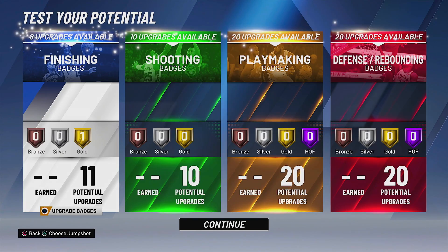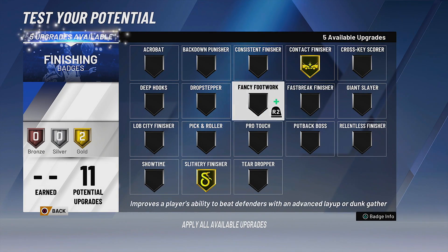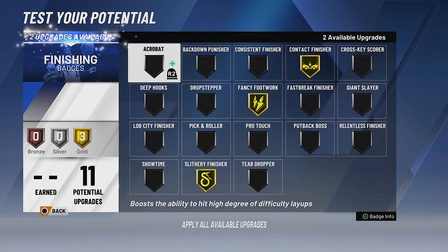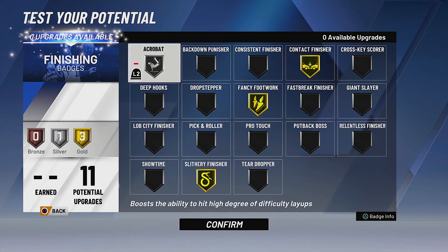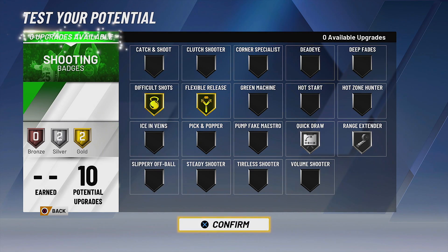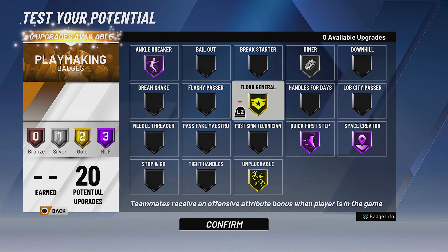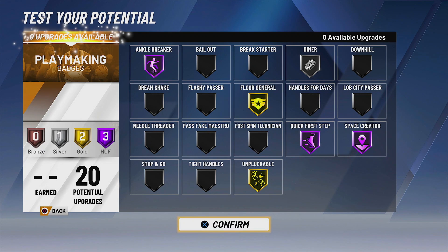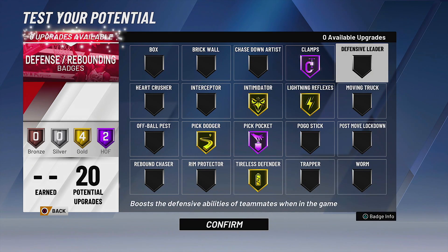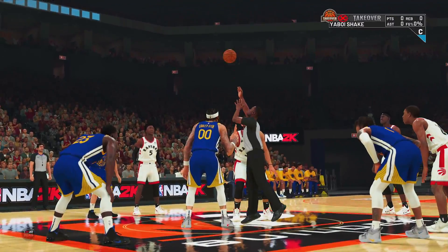I'm going with the Jordan jump shot because it's one of the few I've got down. For badges: you've got to have contact finisher, and I recommend acrobat even more than giant slayer. Get flexible release since in the demo I can't shoot. I've noticed every time I equip floor general we beat the Warriors, so we gotta have that, along with quick first step and ankle breaker Hall of Fame. Also going with brick wall Hall of Fame as a point guard.